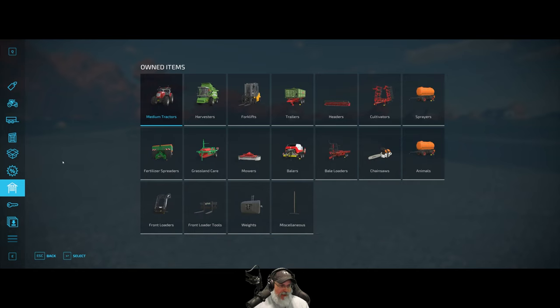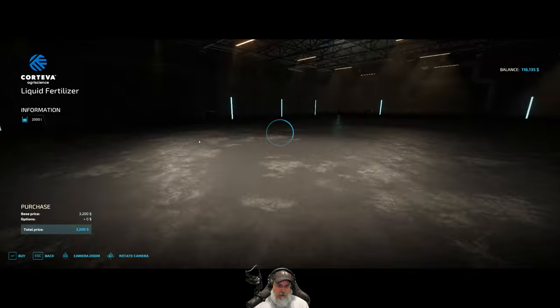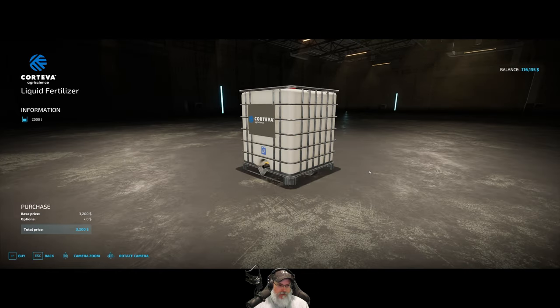Going to pallets and ordering — wait, we can't order three at a time? That seems odd. Each pallet costs $3,200, so for three that's $9,600 — that's almost all the money we made this month from produce. We still have to do the water too, which doesn't cost money but costs time.